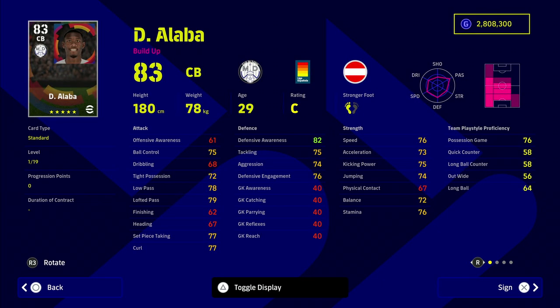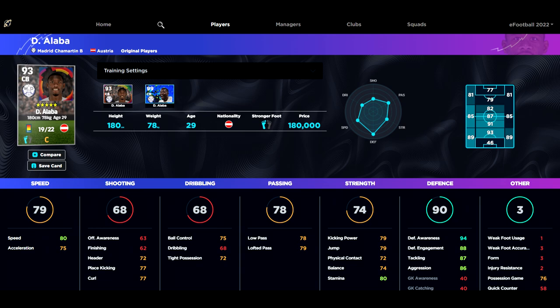The best standard centre back in the game overall right now is probably Alaba. With the way eFootball is playing and how aggressive the AI can be defensively, Alaba is definitely the best defender in the game — 94 defensive awareness, 75 acceleration, and he can play any position you want. He's an absolute beast at 200,000 GP.